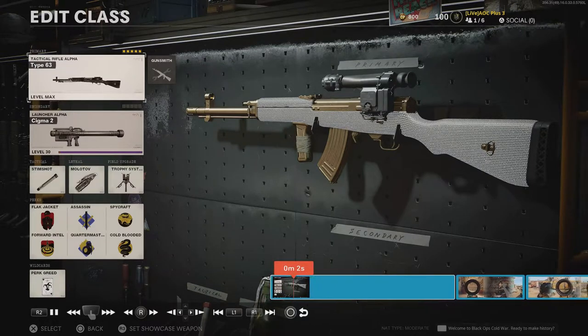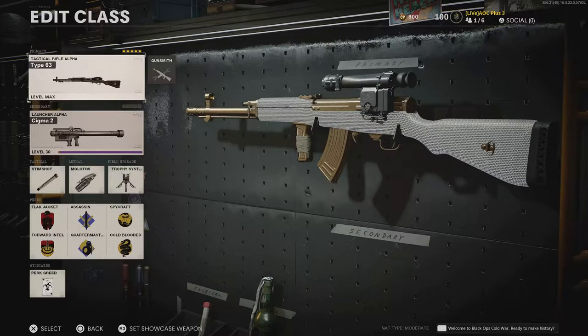Hello and welcome to my Call of Duty Black Ops Cold War Weapon Guide. Today we're going to cover the Type 63, a Chinese weapon that packs a punch similar to that of the Russian SKS rifle found in Modern Warfare.